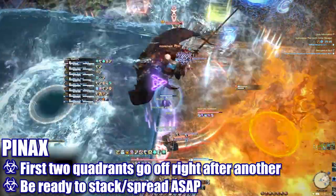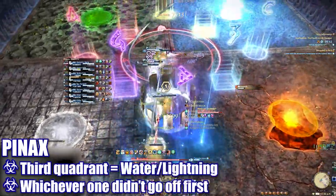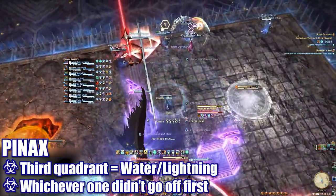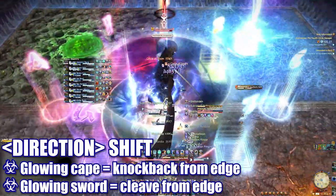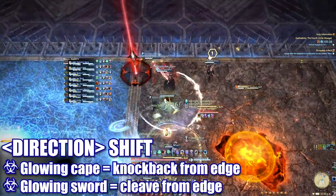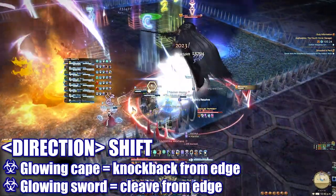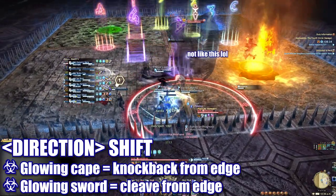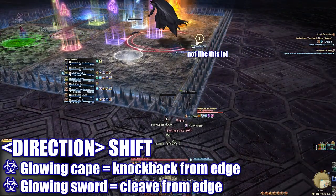The handling of the spread or stack mechanic will happen within the physical limitations imposed by the lightning proximity damage or the water knockback, and players will need practice before they learn how to move properly as a group. This is one of the hardest things to figure out on this boss, so don't get discouraged. Once the second panel explodes, the third panel will go active — this will always be the lightning or water quadrant, whichever didn't activate first. The boss will also jump to the center and begin to cast a shift attack in a random cardinal direction. Players will have to pay close attention to his cape or sword to identify what kind of attack is incoming: a glowing sword means a wide cleave from the indicated cardinal pillar; a glowing cape means a knockback from that pillar.